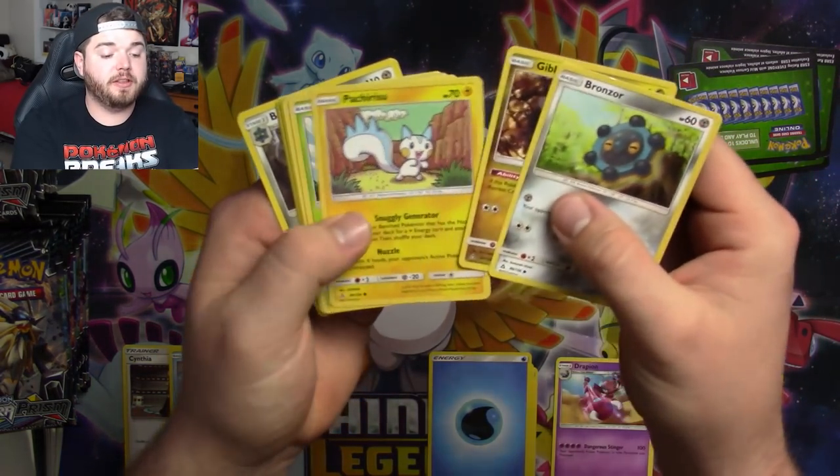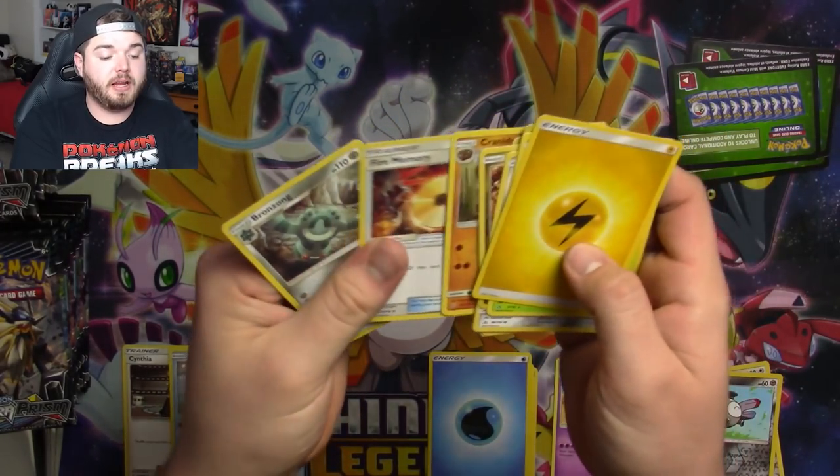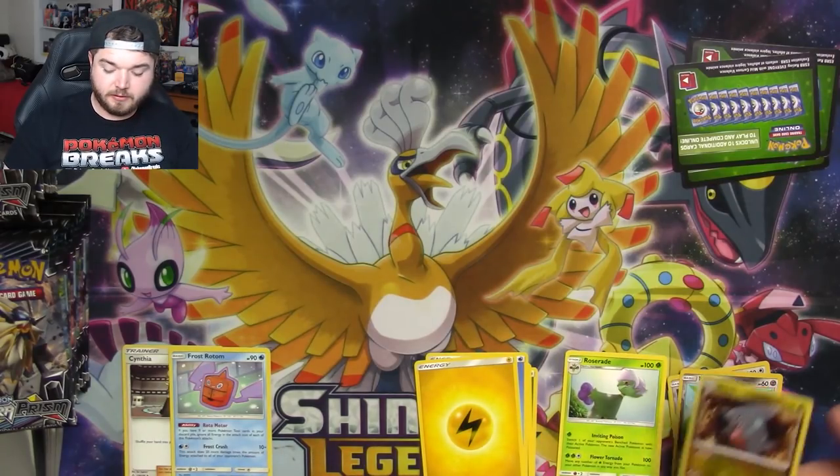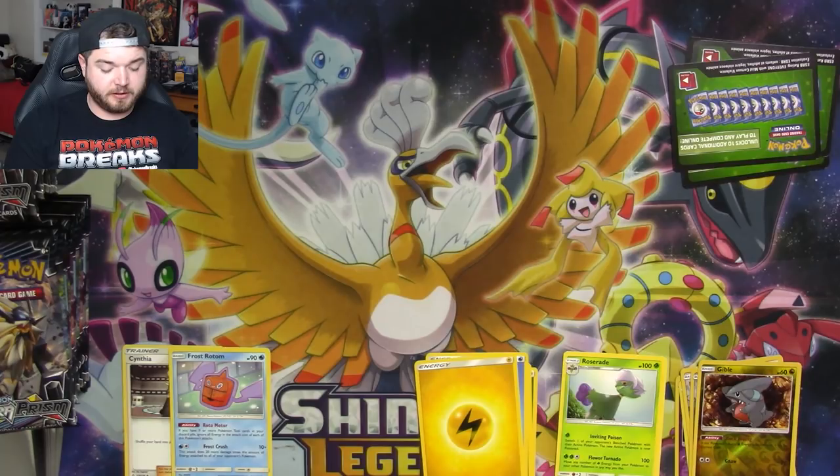Green code. I destroyed that Bronzor, which is okay. Gible, Roserade, and nothing else. Hopefully I didn't miss a Rotom already — let me be sure. Nope, we're good.